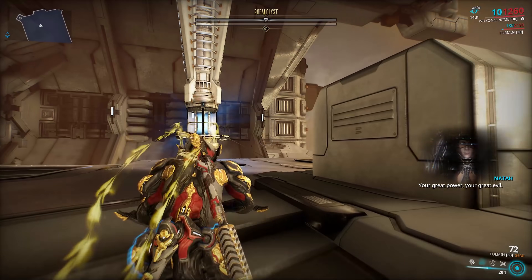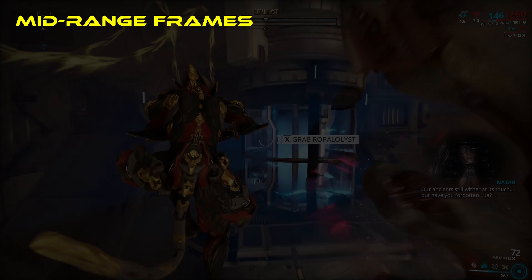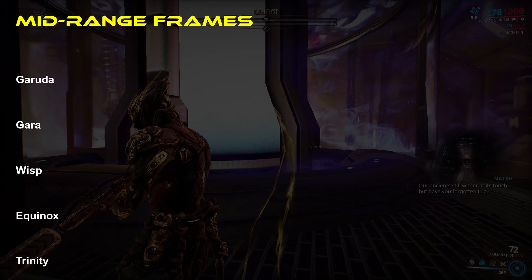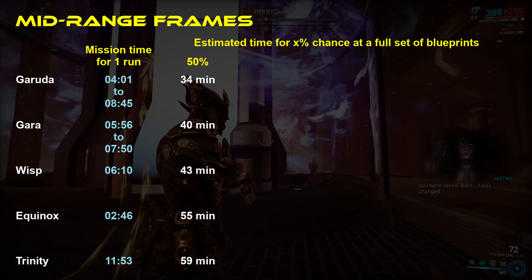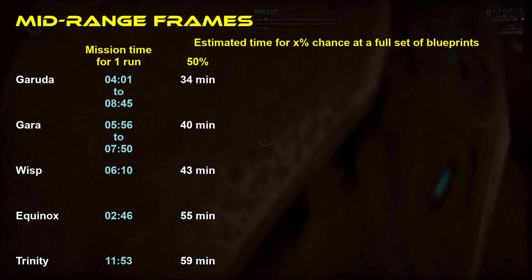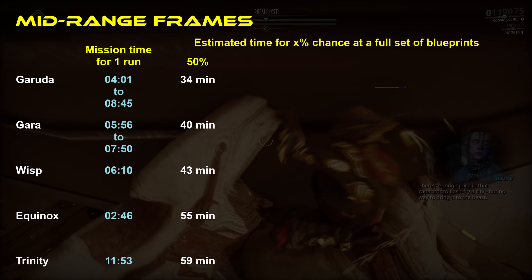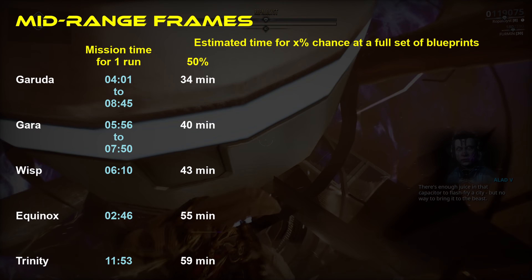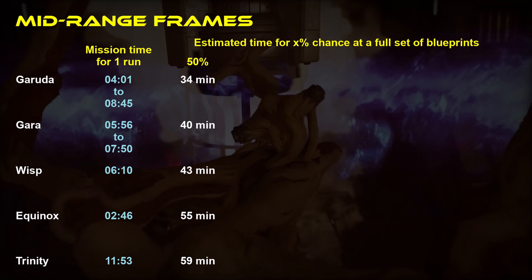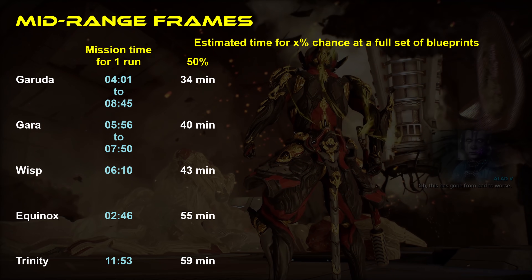Now we're about halfway through the frames to farm. This next group are moderately lengthy farms with the potential to drag on for some people. Garuda, Gaara, Wisp, Equinox, and Trinity all have medium farm times between 30 to 60 minutes. Garuda and Gaara are on the lower end, doable for most people in a little over half an hour from lower level Fortuna and Cetus bounties respectively. While the bounties themselves do take a chunk of time and each piece drops from a wholly different bounty, the drop rates are very high, so precious few people would need to do a particular bounty more than a couple times to get any given piece.